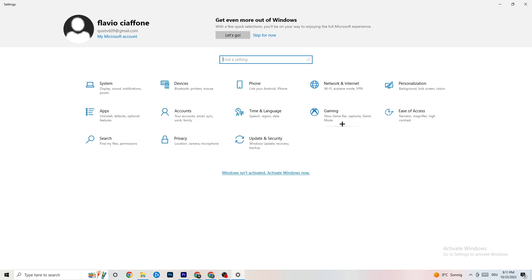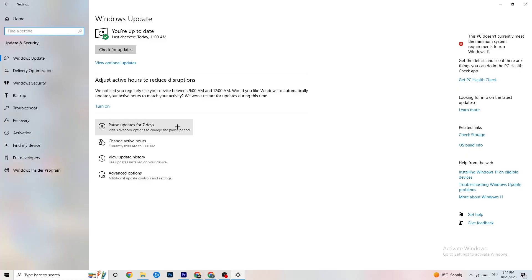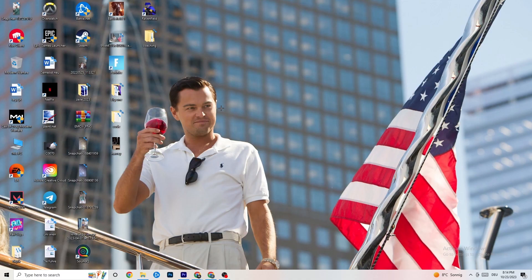Go back to main Settings and click 'Update and Security'. Stay on the Windows Update section. I really recommend you check for updates and make sure you're on the latest version of Windows, as this will increase your system's performance and help with any issues you're currently having.